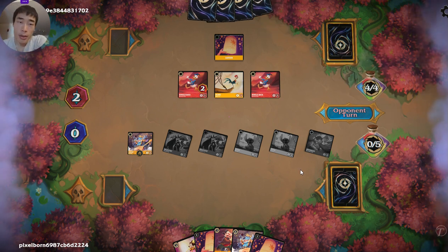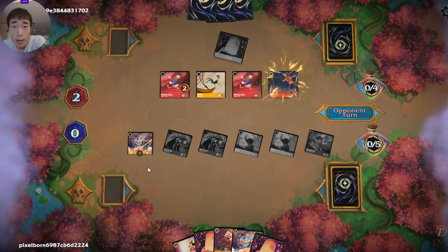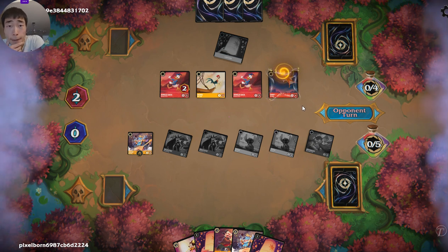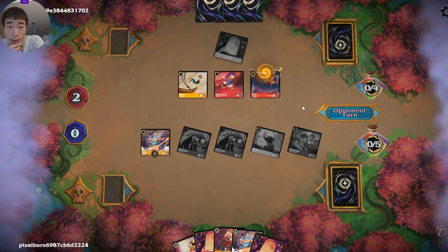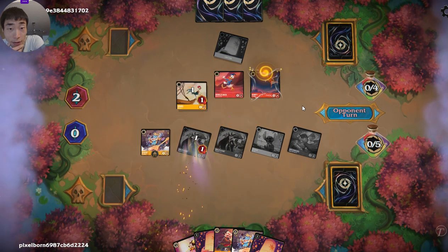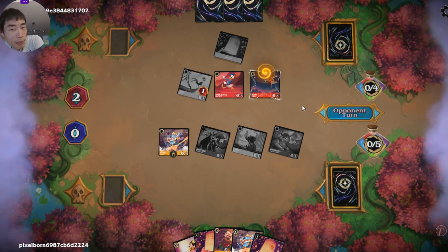This is great because even if opponent deals — okay, so opponent's playing evasive. That's fine. I think we can outrace evasives. They are going to kill both Stitches, leave out a Maleficent. That's what I thought.